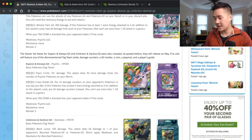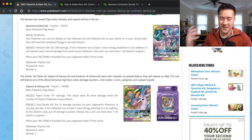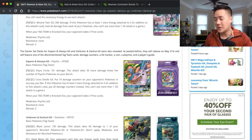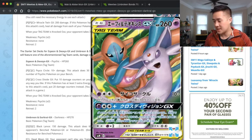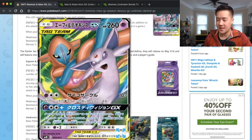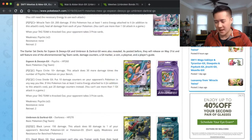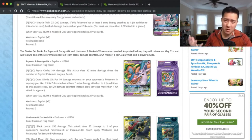You'll need other Psychic Pokemon to use their attacks, so let's go through a couple of examples. One good candidate might be the Deoxys Espeon Tag Team — that's an interesting pairing. It has pretty cool attacks that remind me of the Zoroark attack, for one Psychic and two Colorless, so you can pull it off with only two cards.